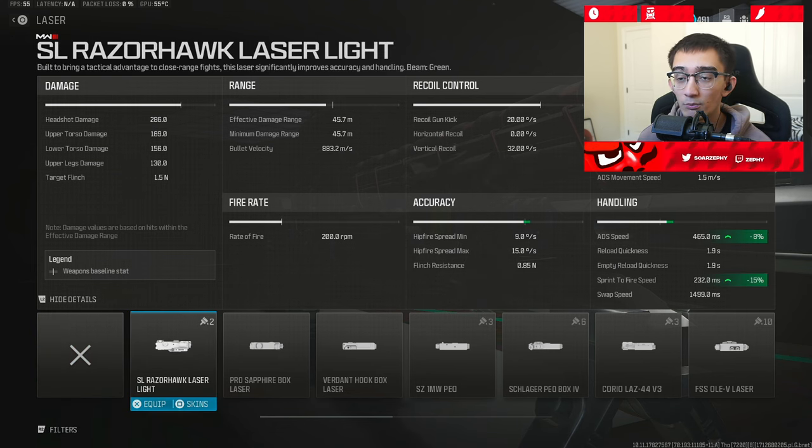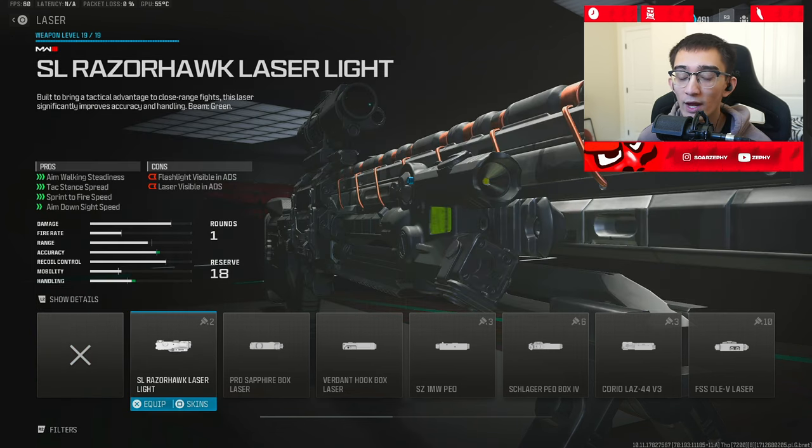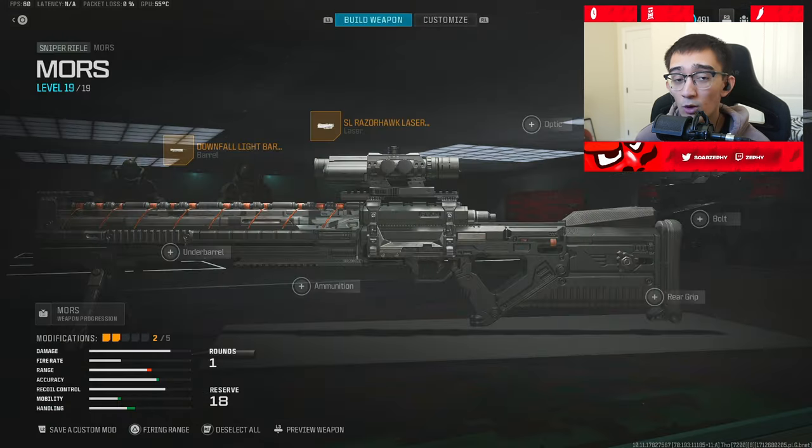They actually buffed the laser, or took away it constantly being visible — especially the flashlight — even at hip. So this will only appear in ADS. Now, before I move on to the third attachment, just so you guys know, this first fastest ADS class setup is only going to have the attachments without the scope. After that, I'm going to take out one attachment to put on the scope.